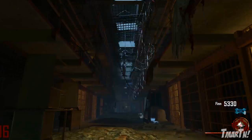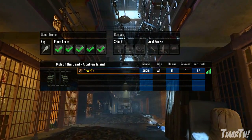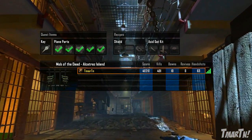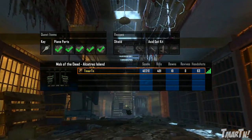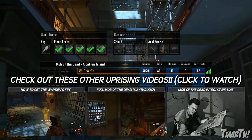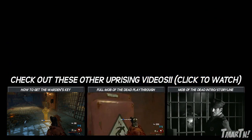Anyway, there you go guys — that is how you build a plane and get off the island. I hope this was the best tutorial on YouTube. If I helped you out and you enjoyed it, make sure you hit that like button — this video took a lot of work to put together. Thank you guys so much for watching, catch you guys later, peace.